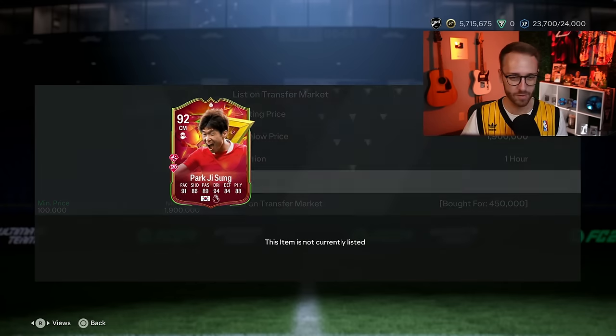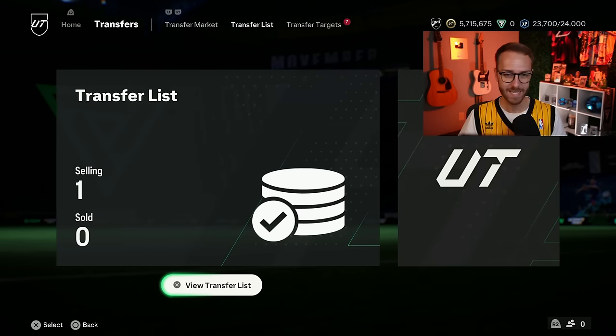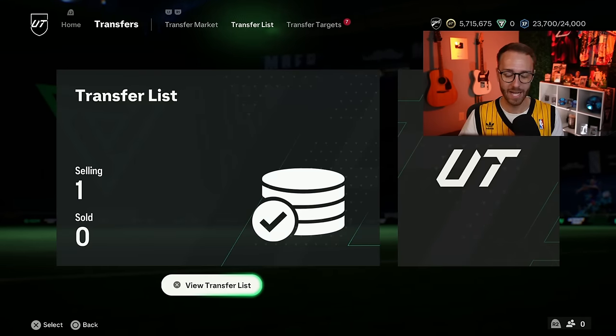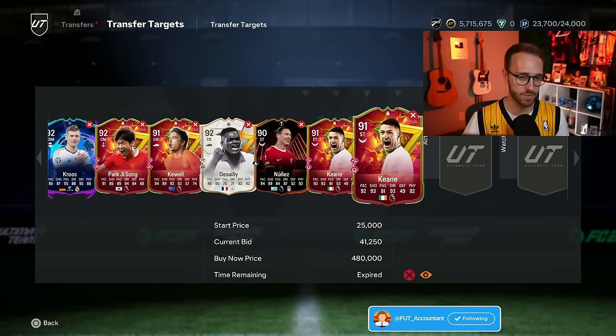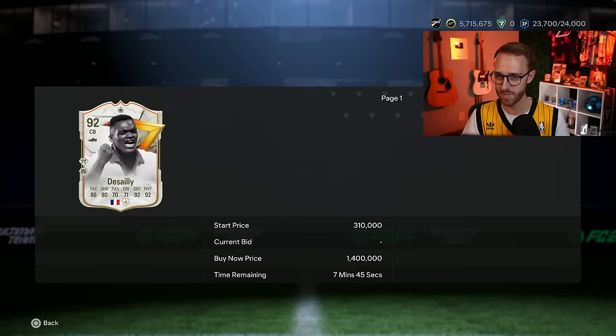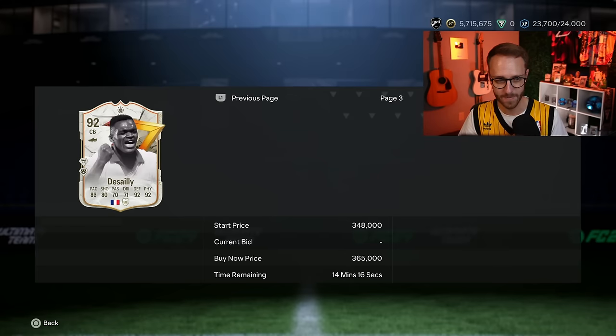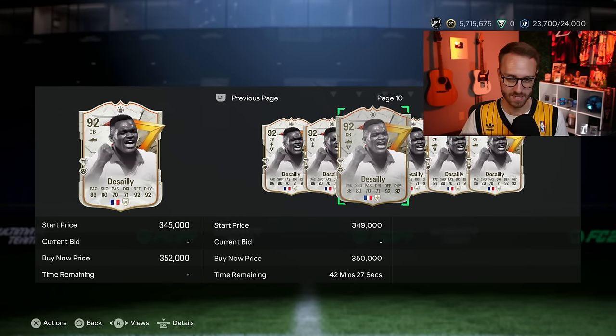If you're doing Ronaldinho and you're deciding to do that, or Cantona, or any of the other SBCs that are out — that's fine and dandy. Go ahead and do it. I know that's giving some people motivation they have not had in a while to play this game and grind the menus. They found some motivation with these SBCs being out, and that's amazing. But just try to also put things into perspective about what is upcoming with Team of the Season.